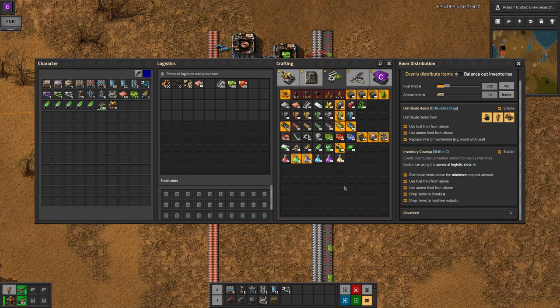The mod will use any supplies in your inventory that are greater than the minimum amount set in the personal logistics section. This is true by default, however if you untick this box then it will only use anything that's greater than the maximum. In this case, if an item type isn't specified in the personal logistics settings, the maximum will be assumed to be zero by the mod.